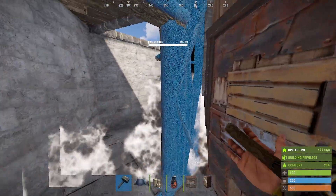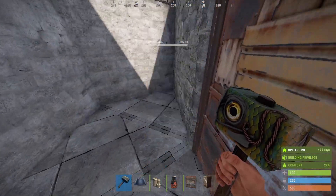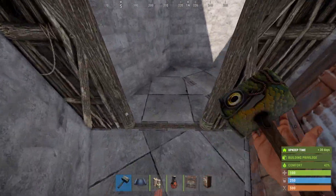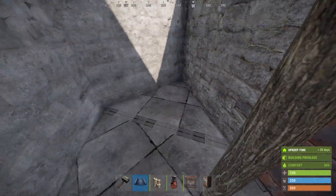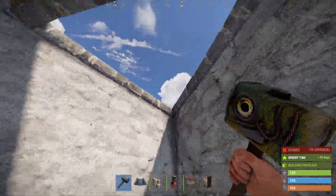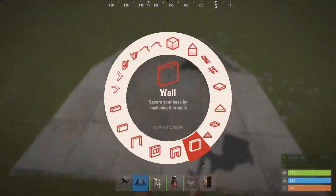Now if you place a twig door frame — and this is important — you have to stand where the door is at, look in this direction, and place the twig floor. I'm not sure exactly why it works this way, but then you can place the triangle roof. If you destroy the door frame, the bunker opens right up. That is the basic bunker mechanism.